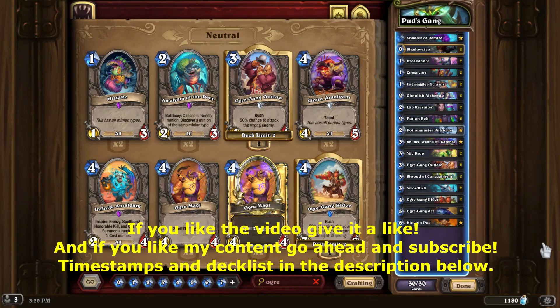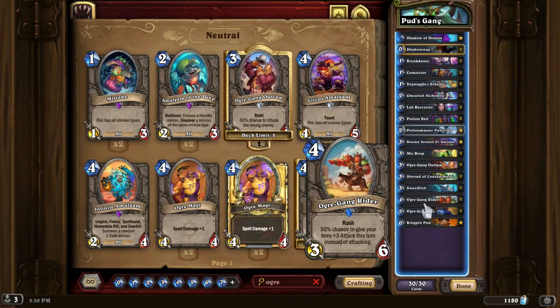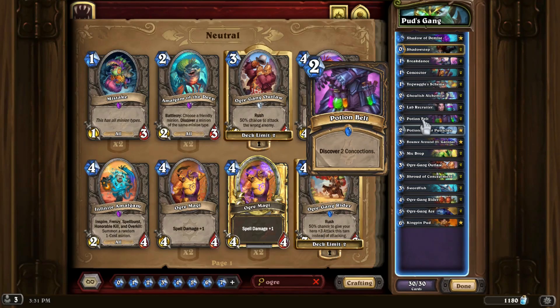Hello and welcome to today's Wild Hearthstone deck tech and gameplay video on what I'm calling Pud's Gang. Pud's Gang is a combination of two archetypes: Kingpin Pud and his Ogre Gang being one of the packages, and Potion Master Putricide and a lot of the potion cards being the other.